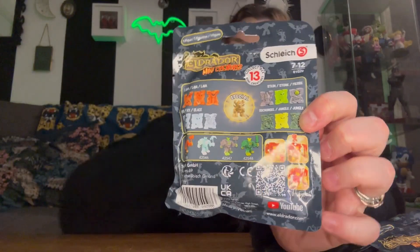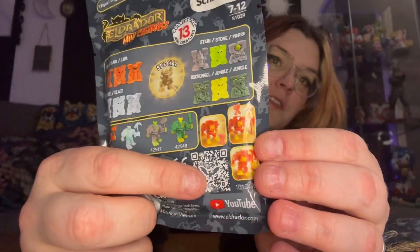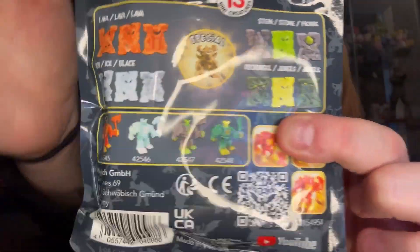There are three different stone characters, three jungle characters, three ice characters, and three lava characters. These actually go with their hard plastic figures shown on the back — if you want to scan the QR code you're welcome to. They kind of sit on top. There is one special character, so maybe we'll get that. They can play on their own and you can stack them up. Let's start opening some of these bags!